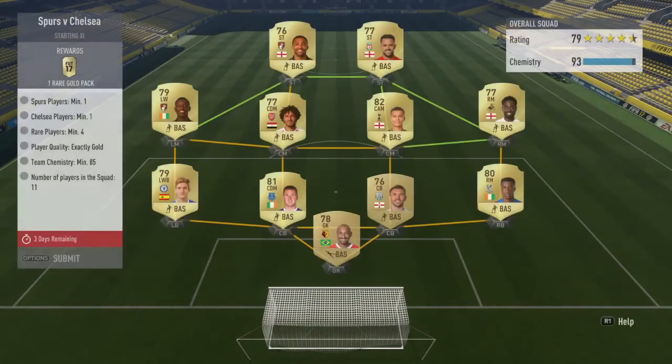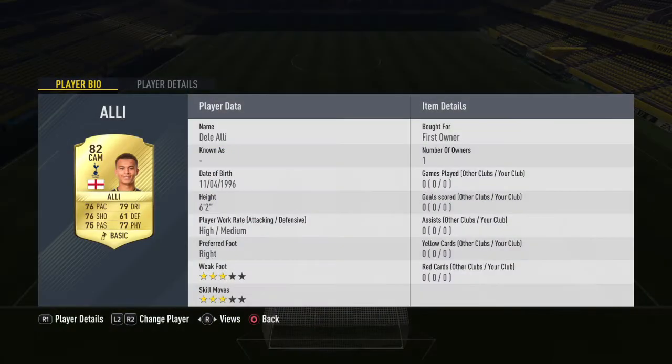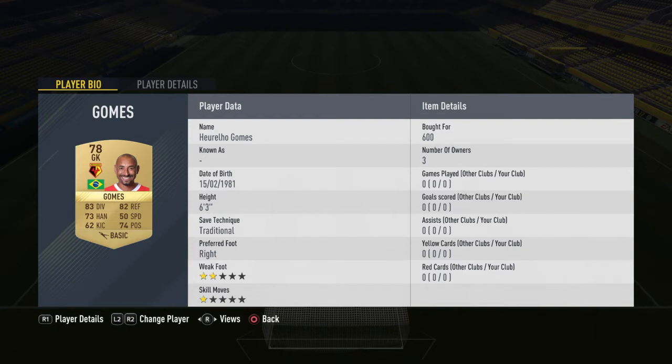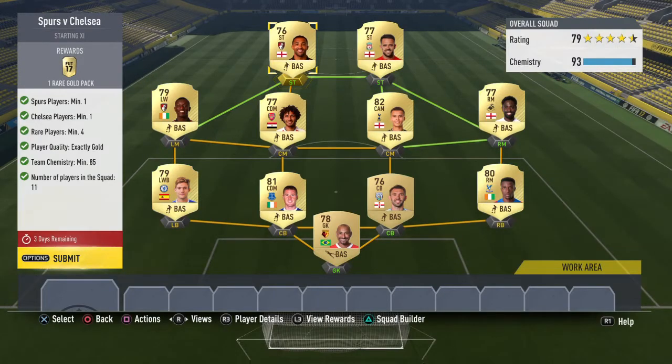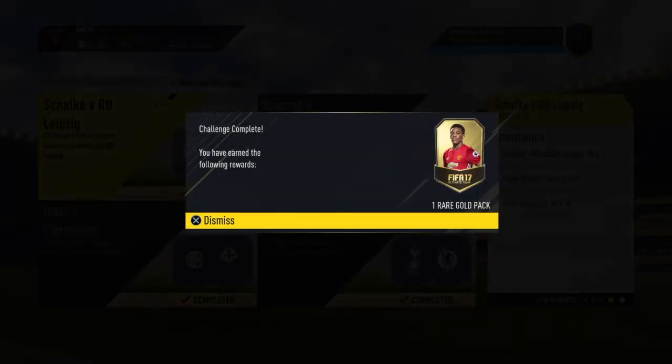Last one - Chelsea versus Tottenham. I went pure Premier League. I've got a center back out of position, a left wing back at left back, and a right mid at right back - just building the cheapest team possible. Deli Ali in the club made it nice and simple, and I needed a Chelsea player so Alonso at 2.1k was fair enough. Prices: 600 first owner, 900 for McCarthy, 2.1k, first owner, first owner, 900, 800, first owner, 900. You need four rares - check the market because rares were often cheaper than non-rares. Same four packs reward.